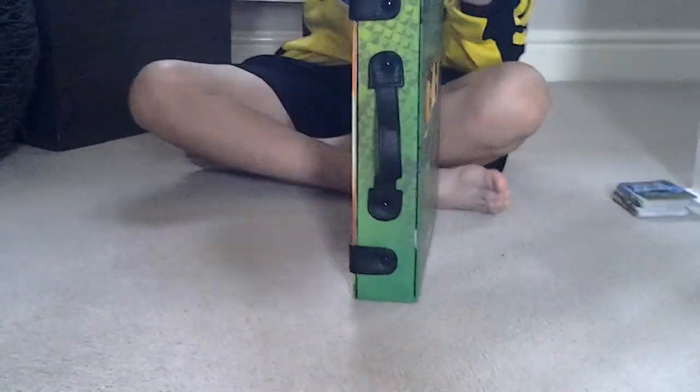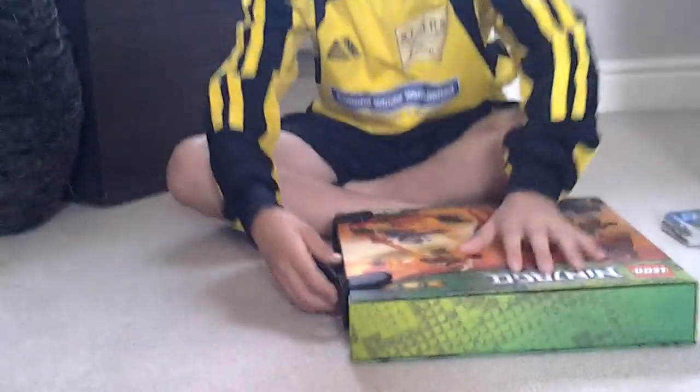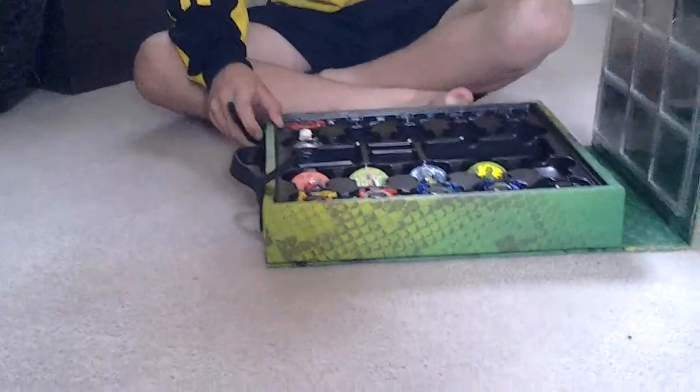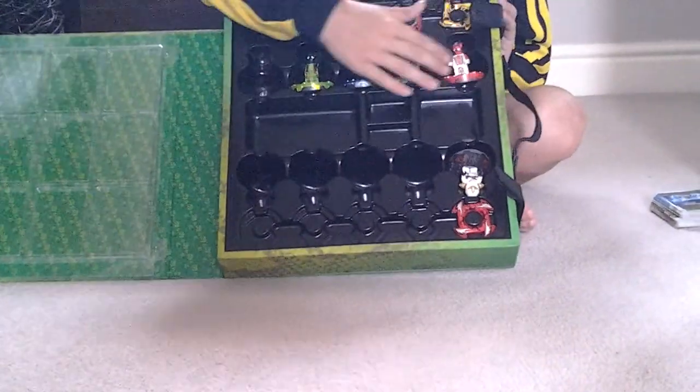And the green ninja is on the back. Really nice box, leather straps, leather handles. So then I'll get to it. I've got five spinners — these are the good-sided spinners and these are the bad guy spinners.